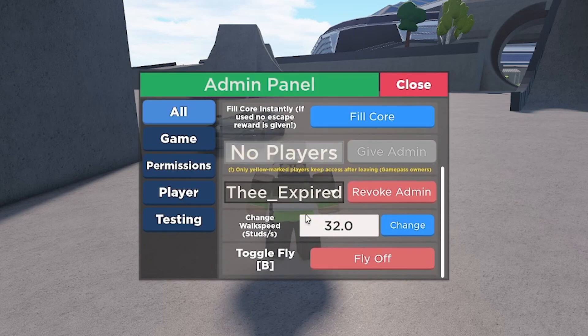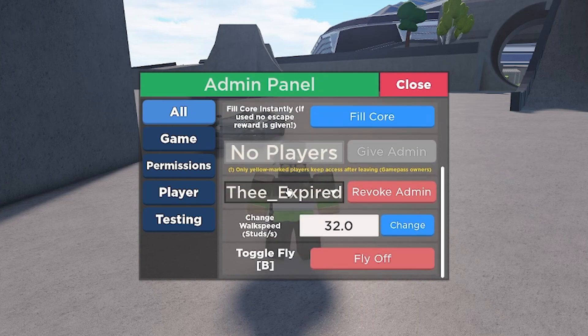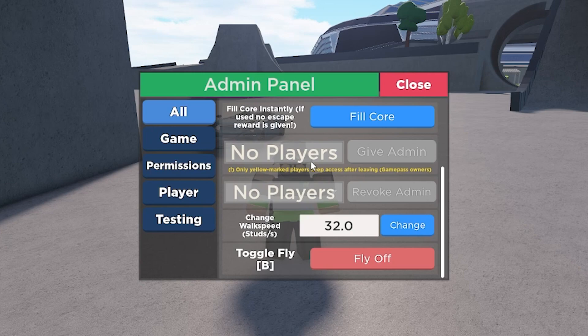Continuing on, we already checked this out in older videos, so you guys already know how it works. But I can actually give people permanent Admin. I'm just going to remote his Admin, and it is not working. Let's just move on to Masteries.